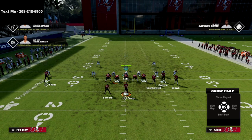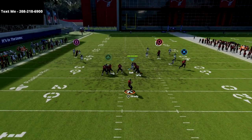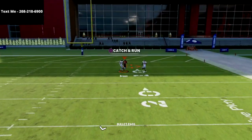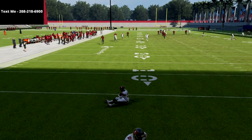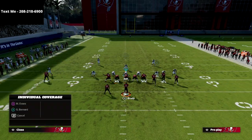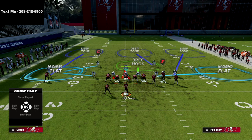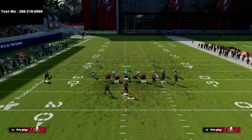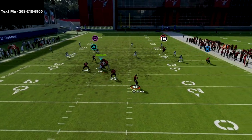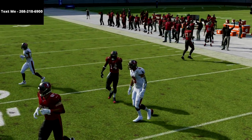I want to show you what happens if you take the circle receiver and put him on a vertical — just so you can see the same concept. The vertical is the same exact thing. In next gen they've done a decent job at closing off some of those cover three bombs we had in current gen Madden. I like to motion him to the outside just a step, and if you watch this fade you're going to see he's going to be a little bit better against cover two mainly and a little bit better against man.